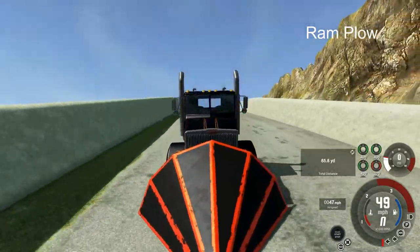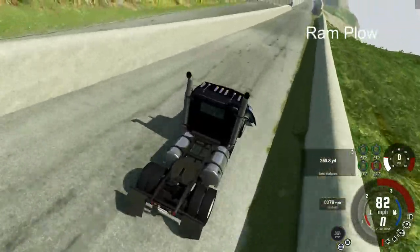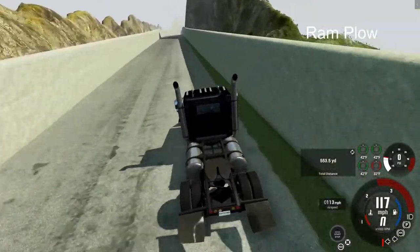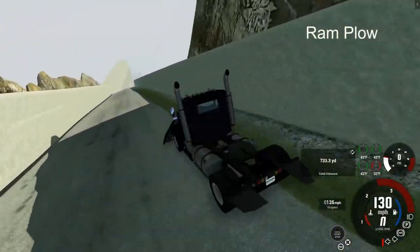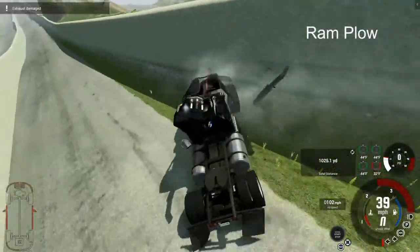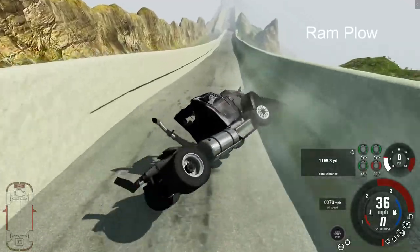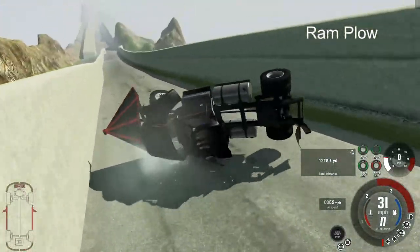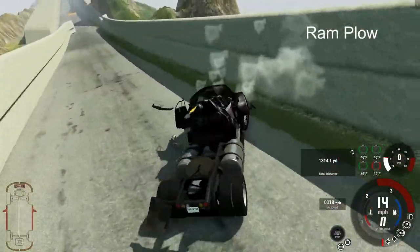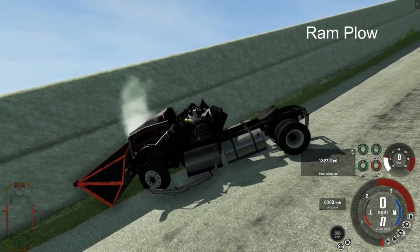The ram plow — the question is, will the plow be a help or a hindrance? Because the plow sticks out a little bit, it's actually helping nudge the vehicle left and right for some navigation. However, we're going to ride the wall a little bit on the side — now we're rolling, tumbling. That's never a good sign for a T-Series. Once these vehicles start rolling they pretty much lose all their momentum, and that is it into the wall for the ram plow.